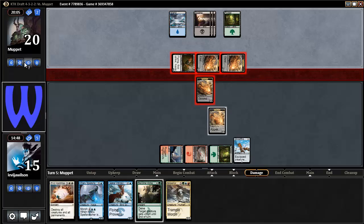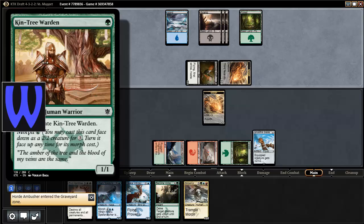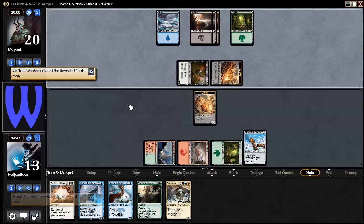I'm sure I'll take 3 again. There's a Kin Tree, and this guy's a 1/1, right? Okay, expected.